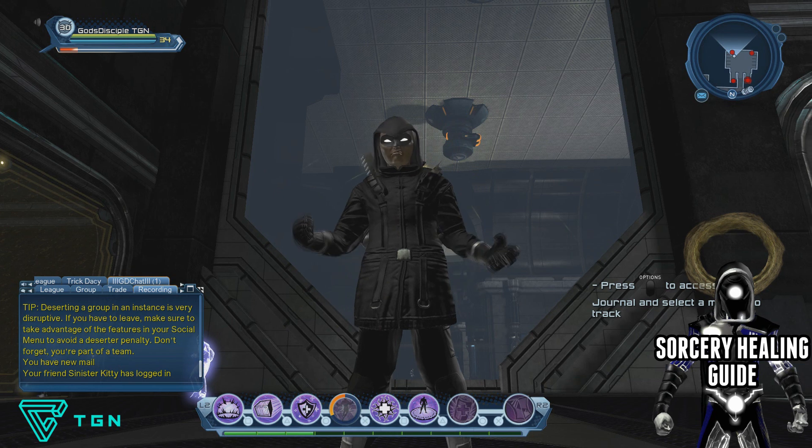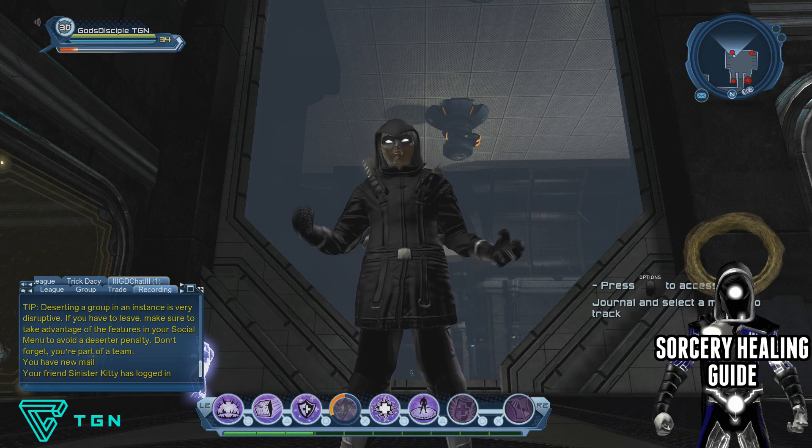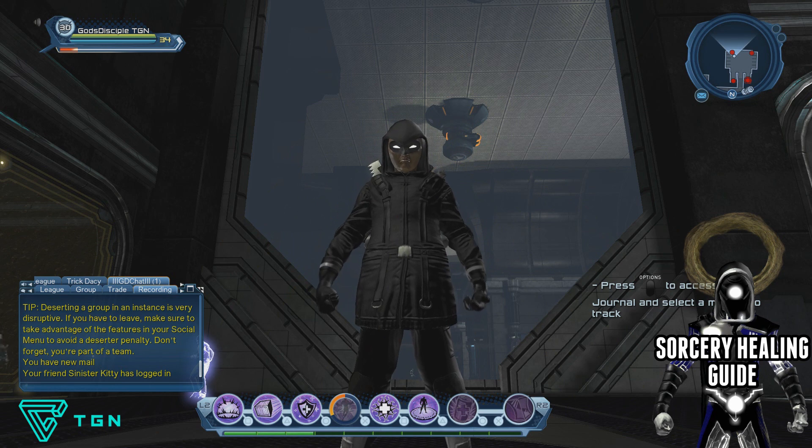Hey guys, my name is God Disciple and welcome to another DCUO video. In today's video I am going to be showing you my 2016 sorcery healing loadout and guide for PvP. The guide is going to follow the normal layout, so stay tuned to find out where to put your power points, your skill points, what gear to get, and how to mod, but most importantly you'll find out the loadout and rotation I use when smashing heads in PvP.